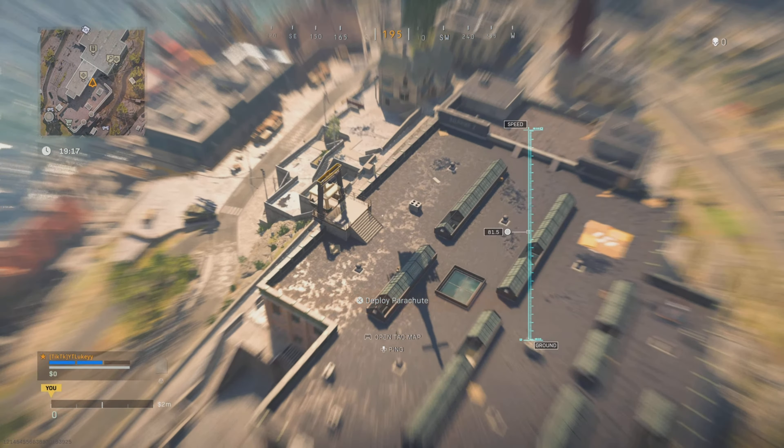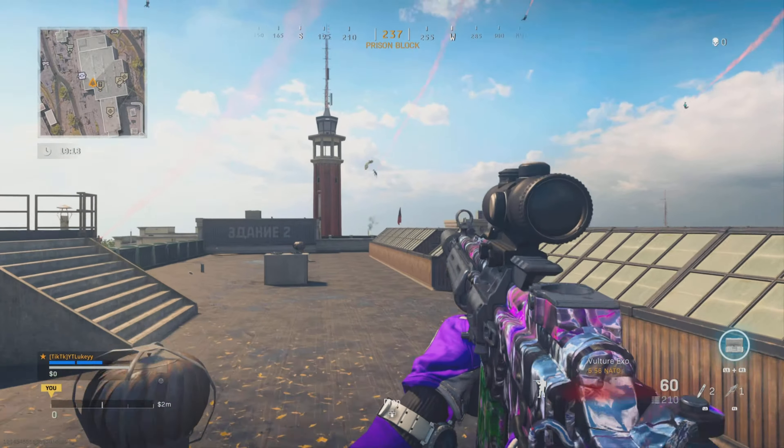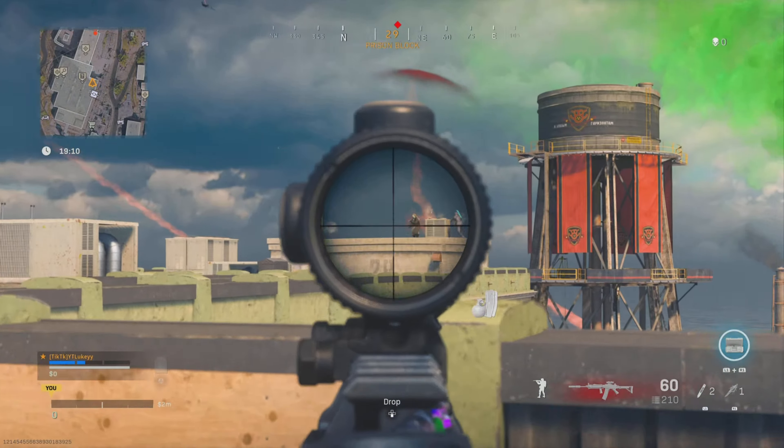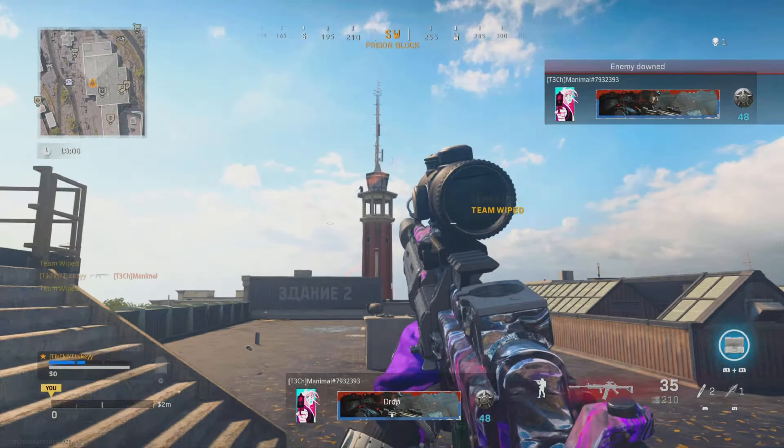The first thing you want to do is equip a class with two assault rifles. Two is going to be easier because you don't have to reload and you can get double kills more easily. The challenge for this weapon is to get three double kills in 15 different matches with assault rifles.